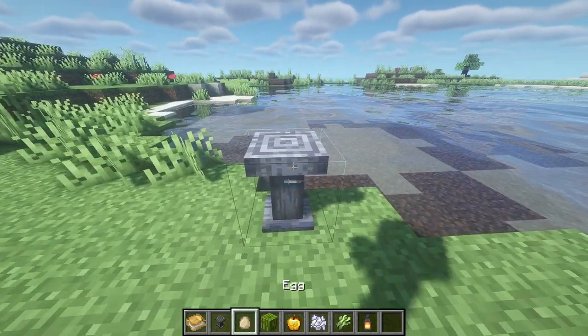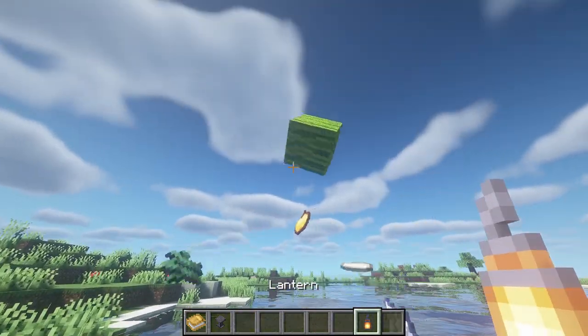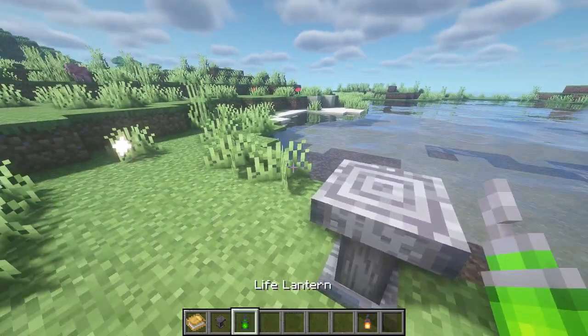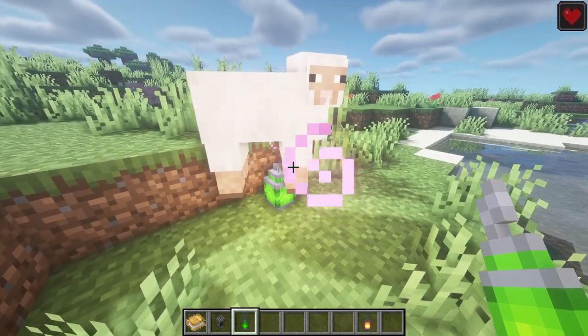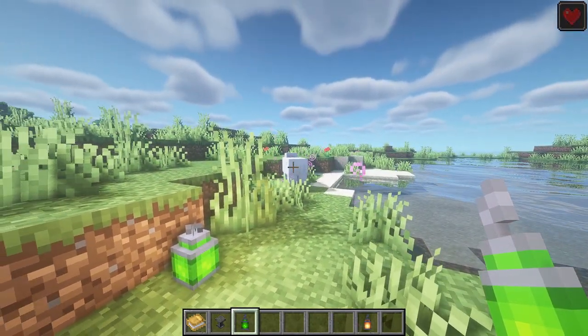Just follow the recipes and put in the ingredients, then shift right-click on the altar with a lantern, and there you have it — a Magical Lantern. I think this magical style of lantern crafting really makes the process of obtaining one much more immersive. The benefits you get from these lanterns also make it worthwhile to actually perform these rituals.